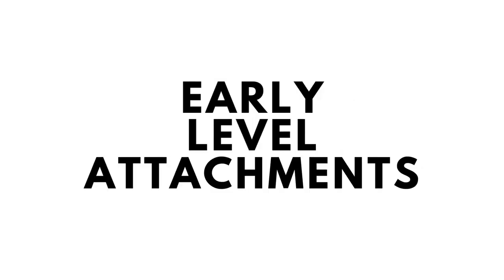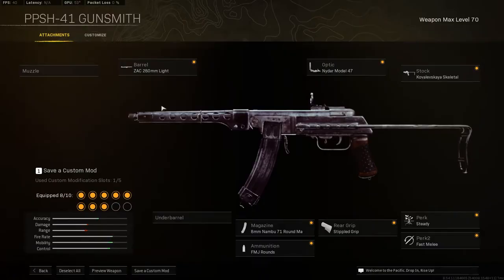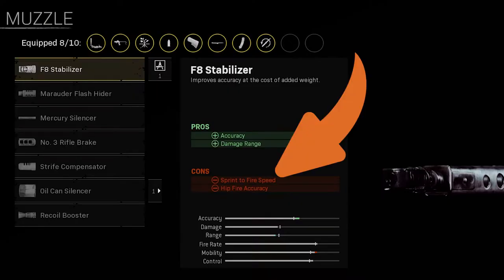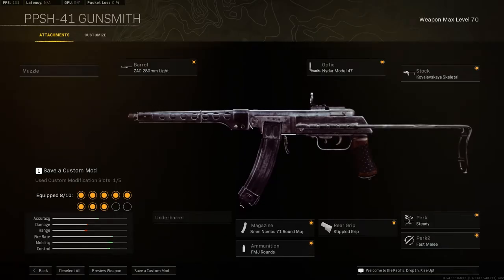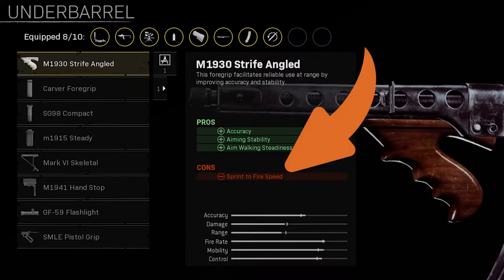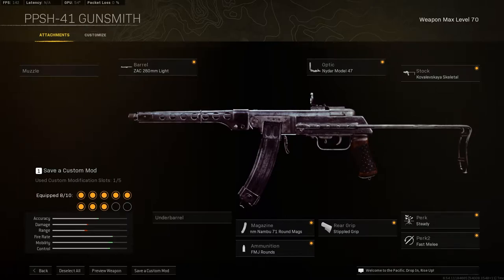For the early level attachments we will be taking the following ones on screen now, however do not take the following attachment slots. For the muzzle we won't take anything here as the first option just reduces your sprint to fire speed and hipfire accuracy, which aren't areas you want to impact on an SMG. For the underbarrel we are not taking anything here either as the first option just reduces your sprint to fire speed, which is a really vital area that you don't want to impact on an SMG.